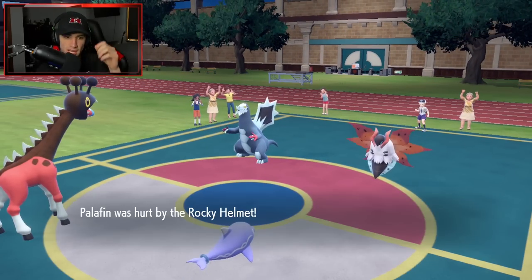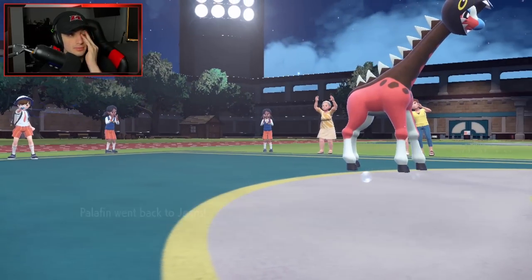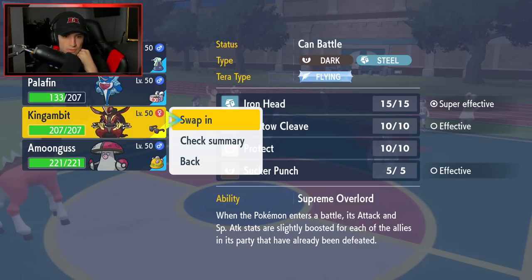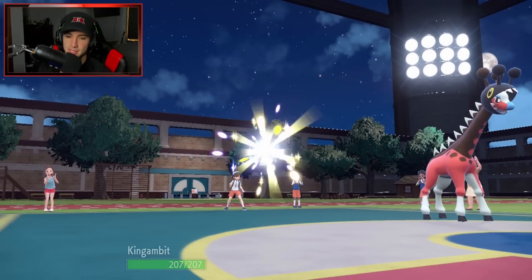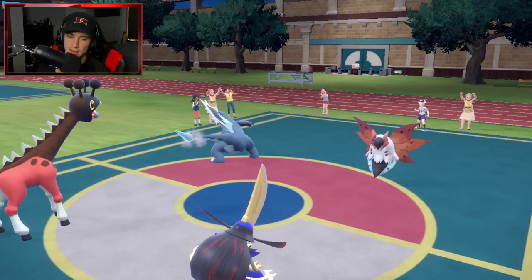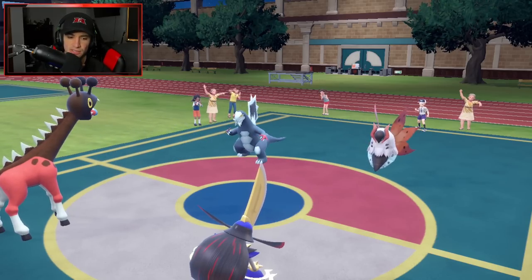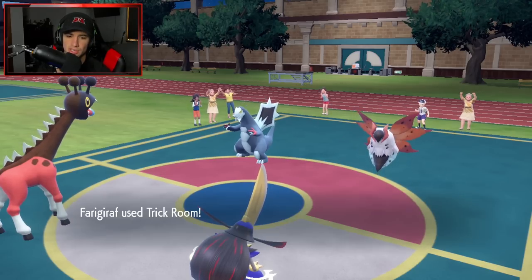I can see a Glave Rush coming in — I think it's a Rocky Helmet. I've got to save my Amoonguss and go straight into the Gambit. Saving my Choice Band Pokemon for later. Icicle Spear is going to fly, which I'm kind of scared of. If it's not Loaded Dice, we could potentially eat it — that's four hits. Trick Room is going to pop out here. We're having a solid turn.